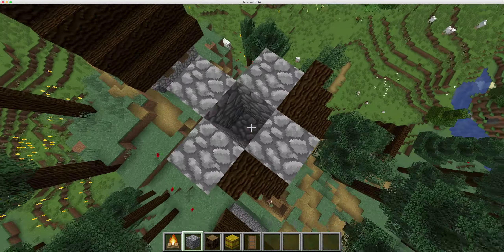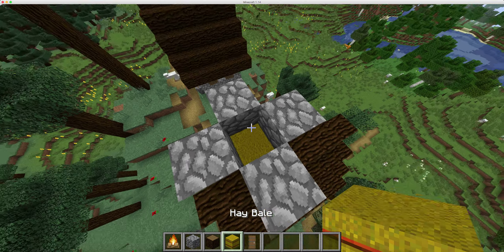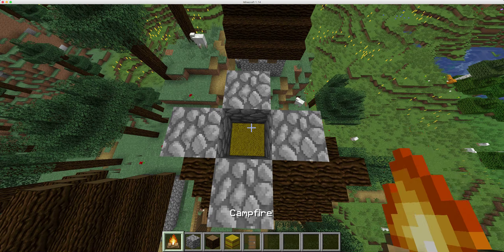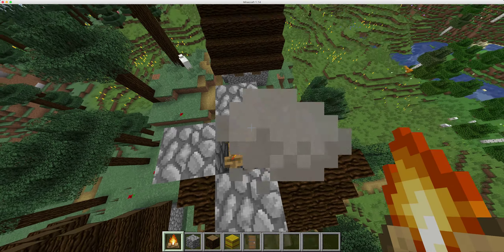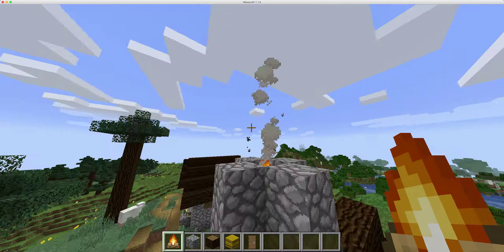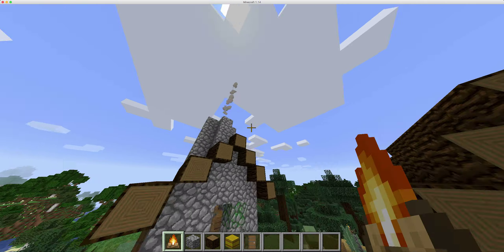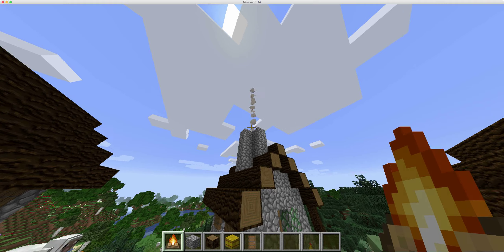And then all you have to do is just put hay right here. There's two of them, go back, and then there's hay. And then you get a campfire, put it right there, and then watch — boom, it's an actual chimney!